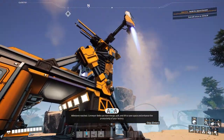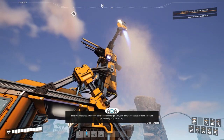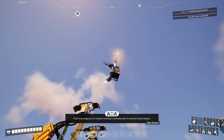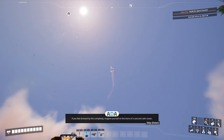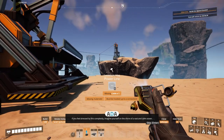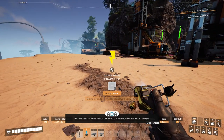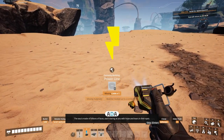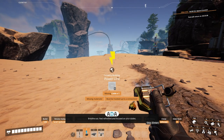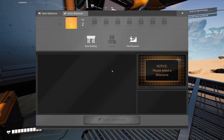Milestone reached! Conveyor belts can now merge, split, and lift to save space and enhance the productivity of your factory. Fix-It encourages you to consider investing in verticality when it comes to factory logistics. If you feel stressed by this complexity, imagine yourself on the shore of a vast and calm ocean. Breathe in. Visualize all the people relying on you. The sea is made of billions of faces, each staring at you with hope and tears in their eyes. Breathe out. Feel refreshed and focused on your duties. I find it hard to focus on my duties with that mental image. That's not helpful.